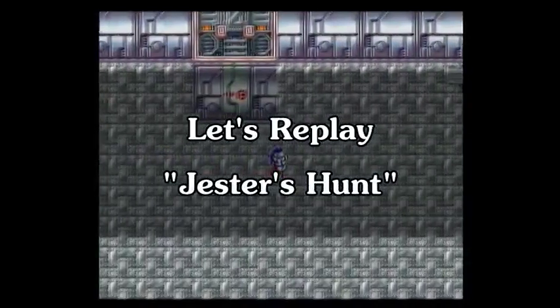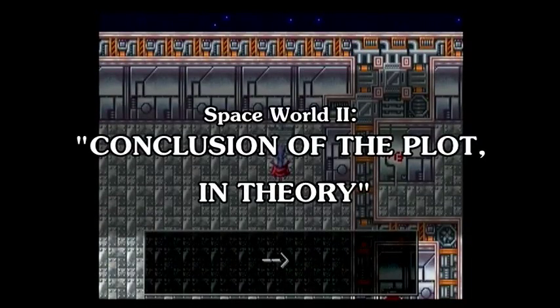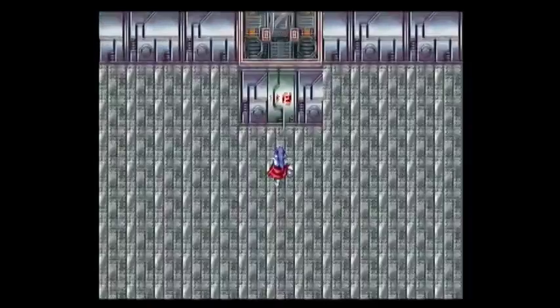There is something else in this room. Here's a clue. And there's where the crystal token is. And now let us head up this elevator.